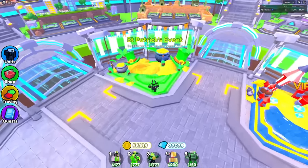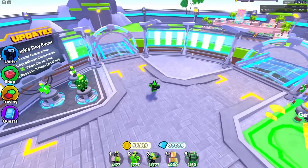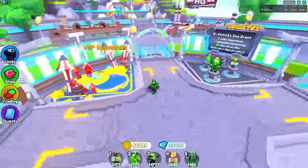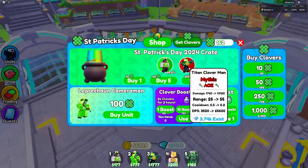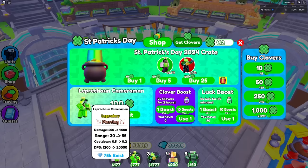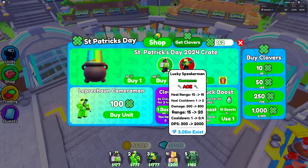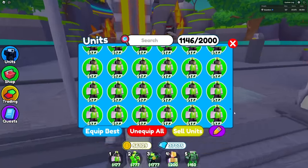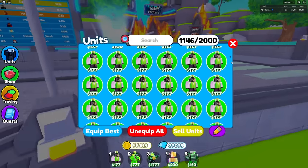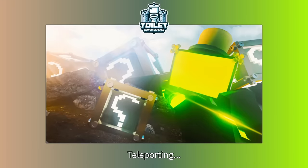Right now only 3,700 of these Titan Clover Man units exist. At the end of the event, probably around 10 to 20,000 will exist. It's only a Mythic, not a Godly, because the Easter event is going to have a Godly. Maybe I could have made it 0.5% but it's too late for that. The Leprechaun Cameraman already has 75k existing — that's more than I thought, because that's the price of like 10 of these crates.